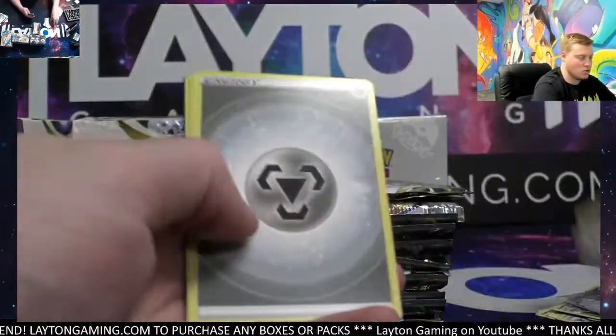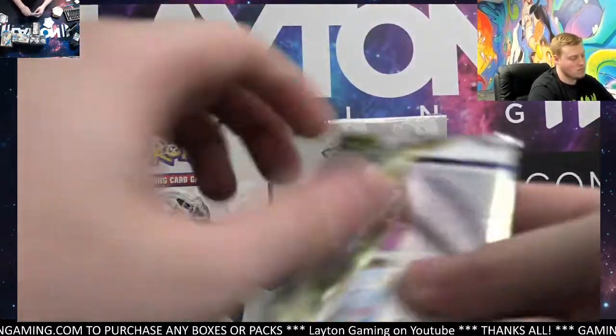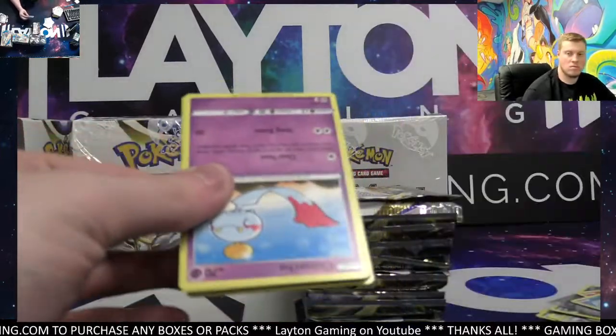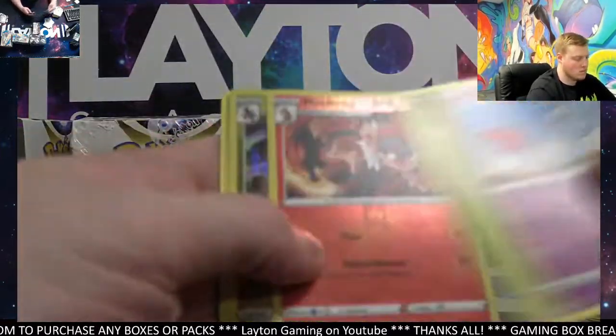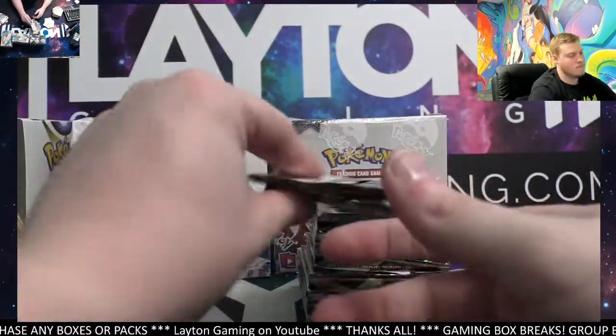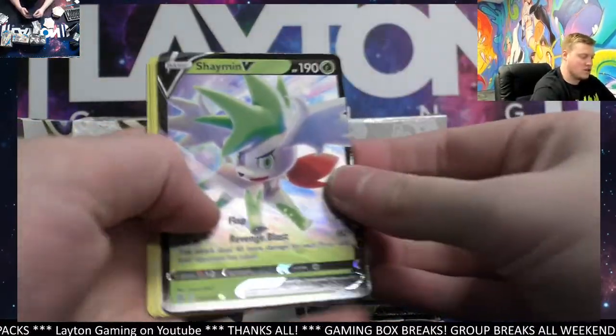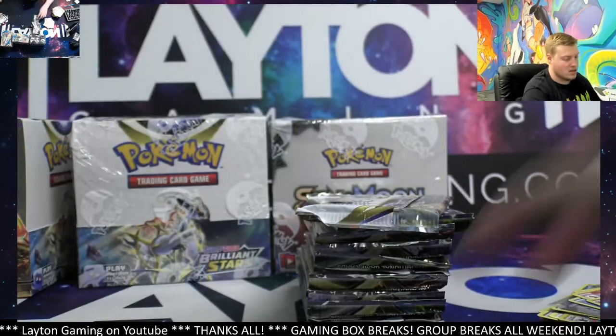Ice Cube, Moltres Hollow. I got Farigiraf Reverse, Garchomp on the Hollow. Good luck here on the Charizard hunts. That's Shaymin V, Grass Energy hits.